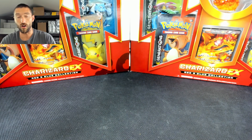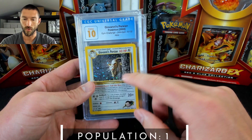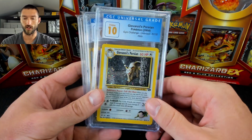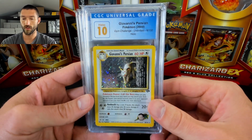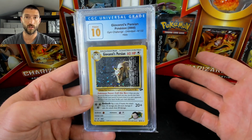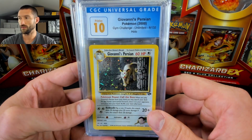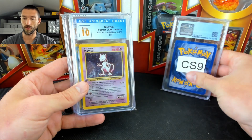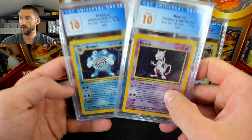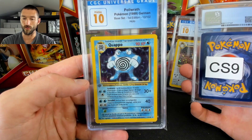Last on consignment — most of this stuff was listed today pretty much. We have a pristine Giovanni's Persian. If you guys don't know, the PSA 10 on this brings a big premium — the pop is so low that people need it for their sets. I'm curious to see what's going to happen with the CGC side of it; I haven't seen one of those go yet. And then we also have two pristine first edition holos but these are in German — we've got the Mewtwo and also the Poliwrath.